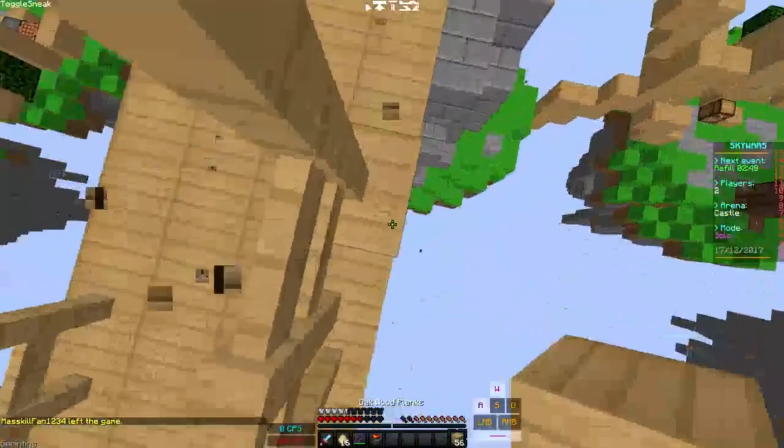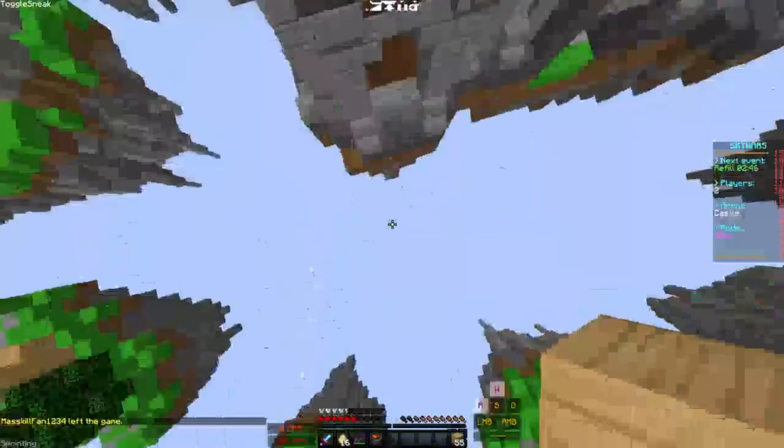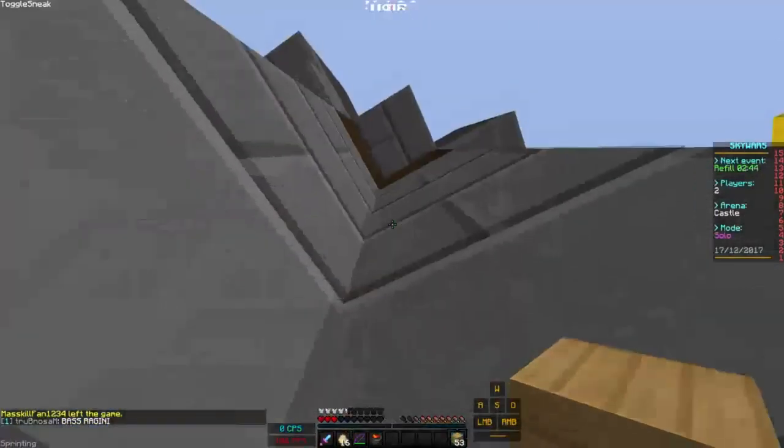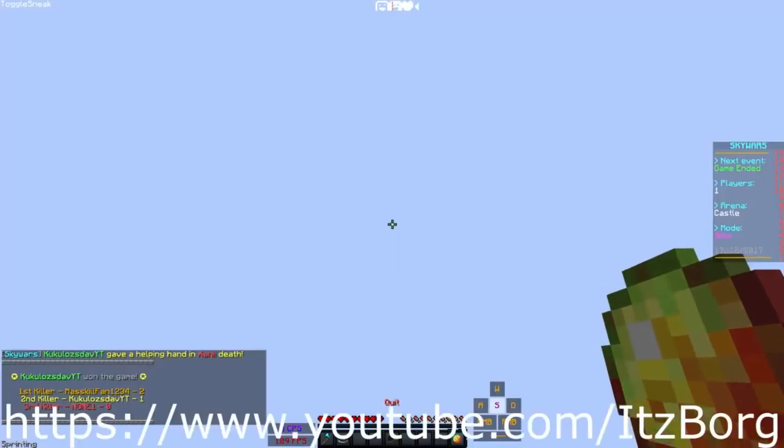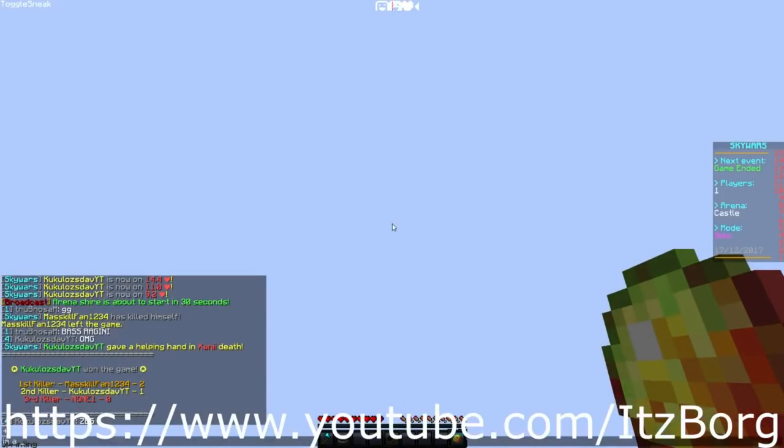Coming in at number one, we have Xanny with an awesome clutch. He's coming in onto someone, tries to place a few blocks to get away, but ends up getting hit. He then spins around, places a block right on the edge of the castle, and ends up going on to win the game — I think.